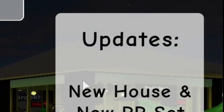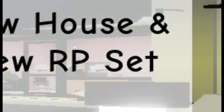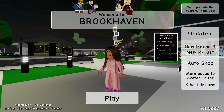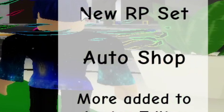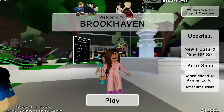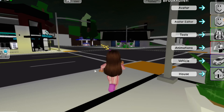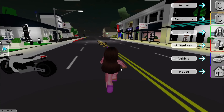Right here it says 'Updates' — there's a new house and new role play set, so I'm guessing it's like items or maybe stuff in the house. There's also an auto shop, so there is a new shop in Brookhaven, more added to the avatar editor, and other little things. Let's go look for that new shop.